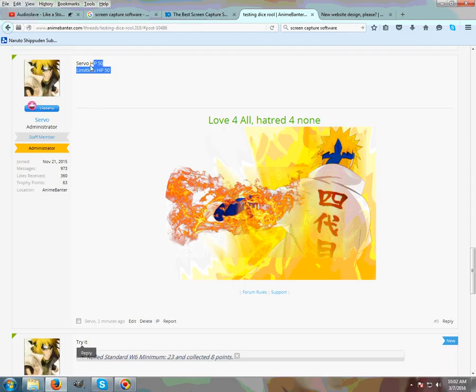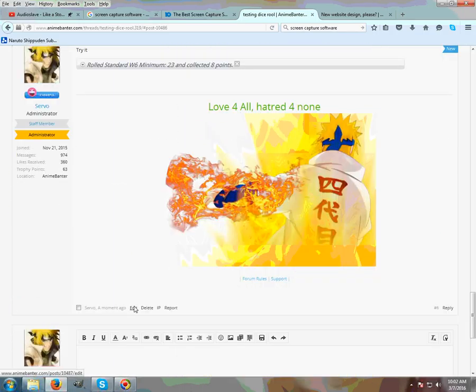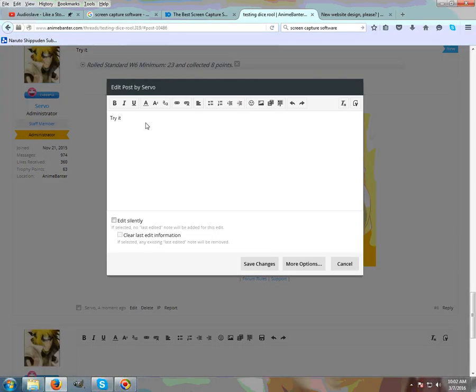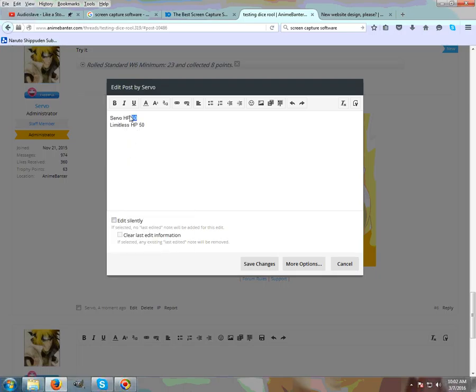In the assassin game you'll already have HP shown above. What you'll need to do is edit your current post. I'm going to copy this, come down, and edit my post. Remember I have eight HP points, so I'm going to add it to mine and remove from Limitless.